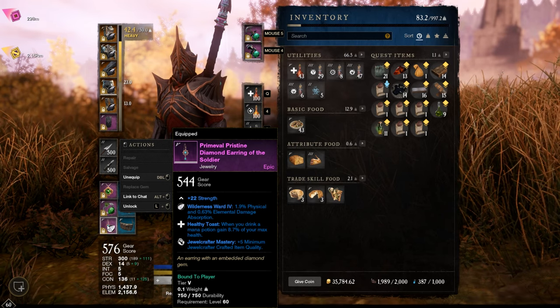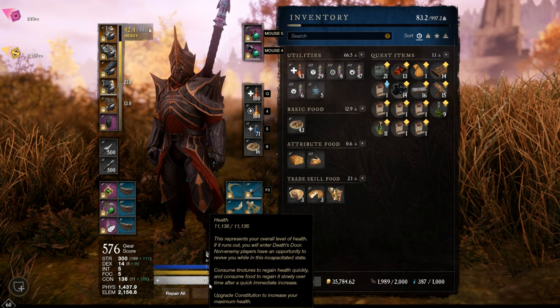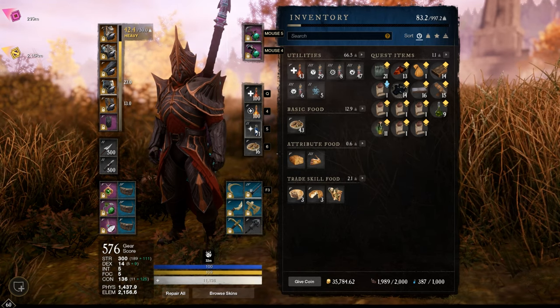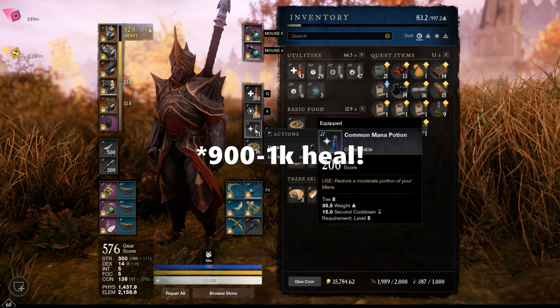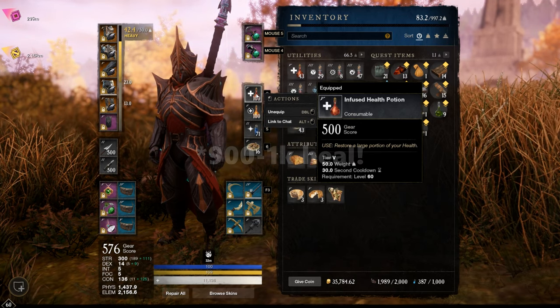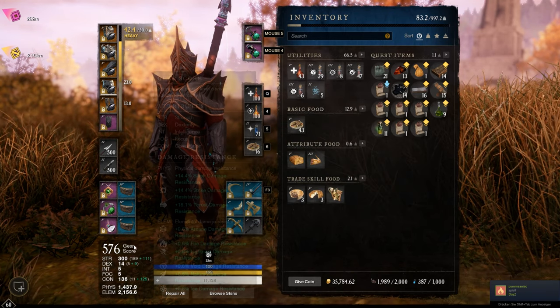When you drink a mana potion, you gain 8.7% of your max health. Since I have over 11k health, this mana potion hits for about 1.2–1.3k HP. So we effectively have 3 health potions in total with this perk.